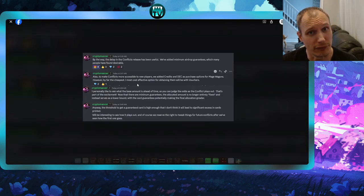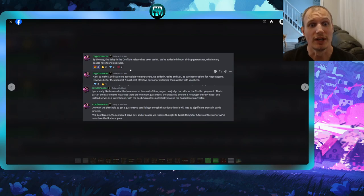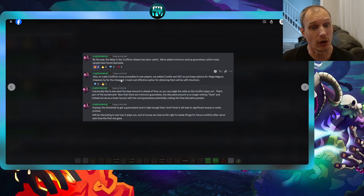We also got an unofficial update from Cryptomancer on Discord saying the delay in conflicts has been useful. They've added a minimum airdrop guarantee, and to make conflicts more accessible to new players they've added credits and DEC purchase options for mage wagons. However, by far the cheapest and most cost-effective option will still be with vouchers.